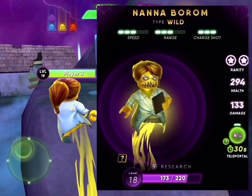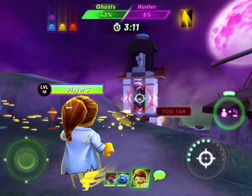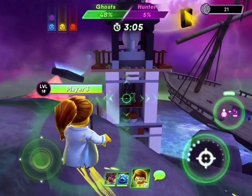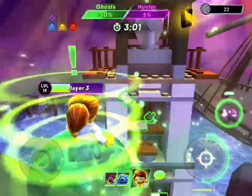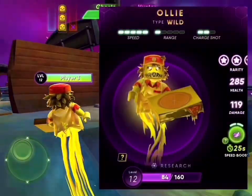Nana Borum: speed 3, range 3, charge shot 3 — triple 3, Miss Scientist. Her special power is teleporting, but this is a different teleport — it takes a while. We got too greedy and got hit. Yeah, it takes a little bit.